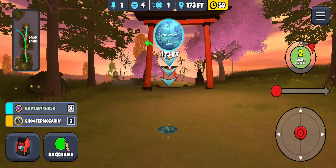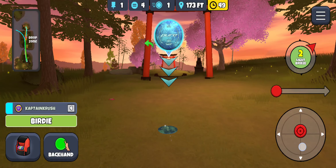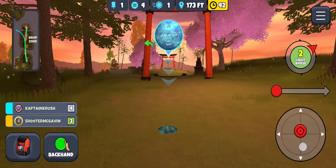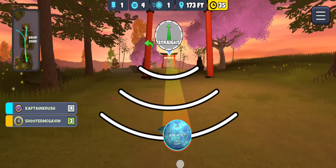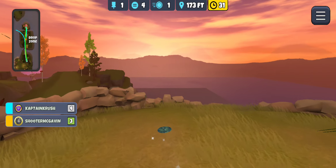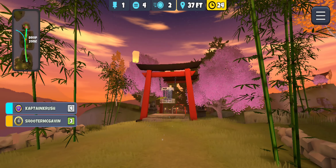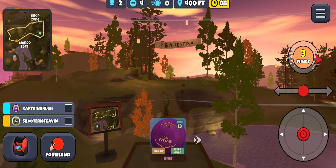We got Shooter McGavin and Captain Crush out here. Captain Crush gets the par, looks like he went way off to the left. I see if I can make this — 173 feet, going with the pure. There's about 160 feet right here so I'm going to aim a little higher and try to throw this straight in, just a little bit of hyzer but not much with that big tailwind. Not high enough, right on line but a little low — better than going long OB on that hole.